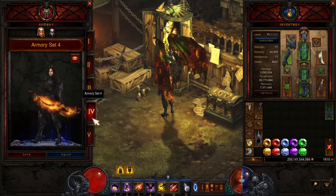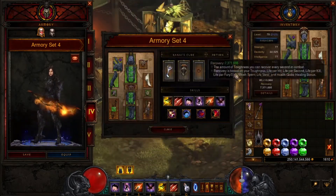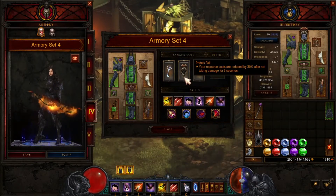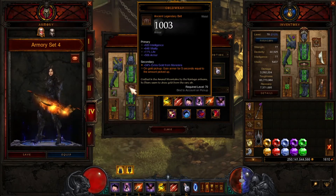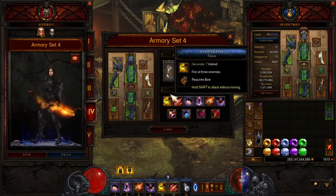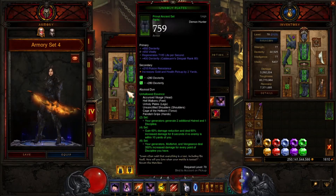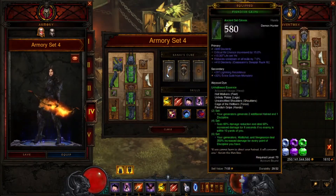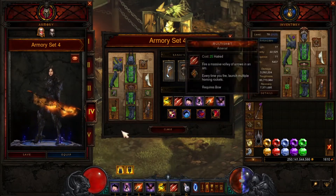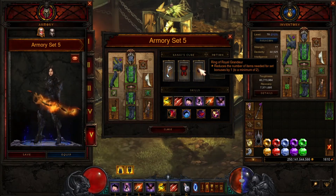But this is a great farming build — I really like it. Like I said, you can set it up one way or the other. For your cube, put Pride's Fall in your cube, Avarice Band, wear your Gold Wrap, and put your Boon of the Hoarder gem in — and you'll be good. You can switch these gems out and put Diamonds in for more resistance if you want. Or you can use this build, which I usually use — I wear Pride's Fall. For the cube I got my Cinder Coat in cube, of course Ring of Royal Grandeur to reduce the number of items, and of course Dawn.